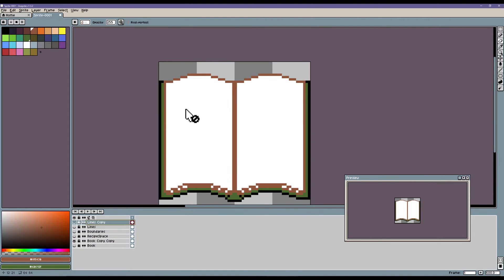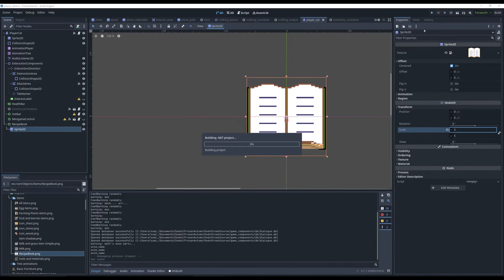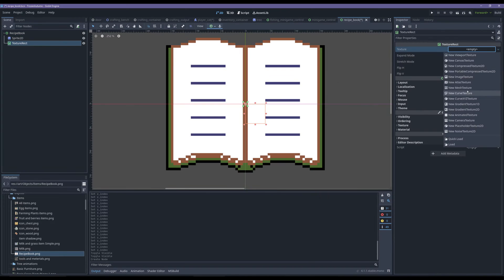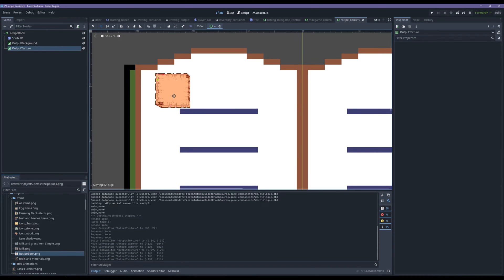Switching over to Godot now, we're able to create this new recipe book on top of the player so that the recipe book follows the player around wherever he is. I know it's probably not the best idea, but due to the size of the game we're keeping all the UI elements kind of attached on the player himself.